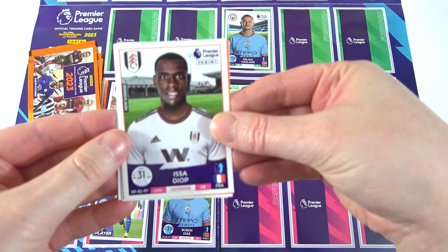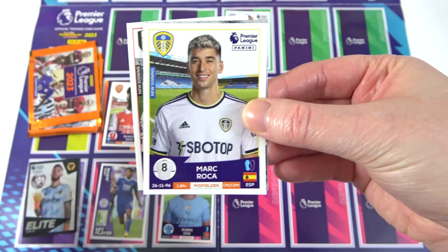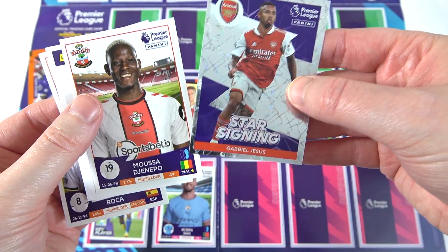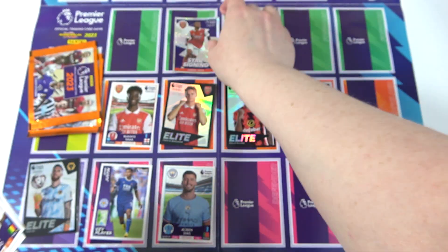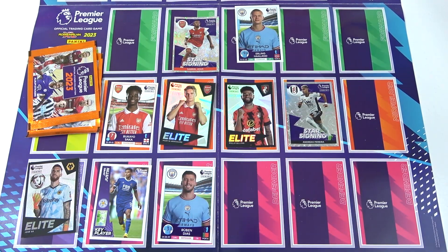Okay, this is getting a bit sticky now. We have Diop — let's see what we've got. Henderson — nice, but kind of can't use that. Rocker, and then we have Jesus — nice! And Junepa. Oh, no — Jesus! Boom! We've gone Jesus. We've got a free Arsenal player!